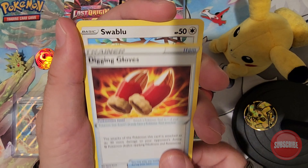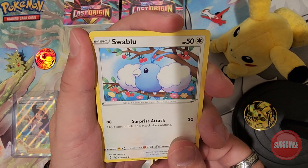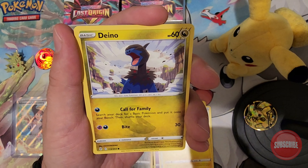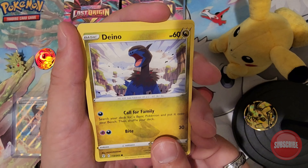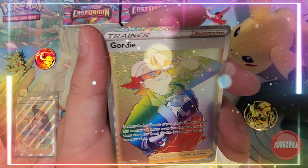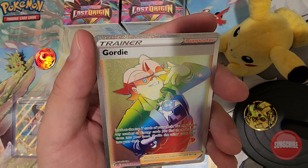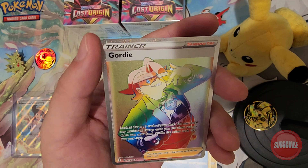Digging Gloves trainer, Swablu, Chinchow, Dana, Pumpkaboo, Carvana, Drampa. And guys — a Gordy Secret Rare! Let's go guys, awesome!